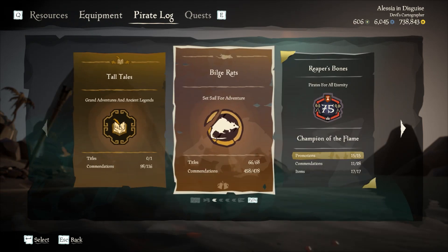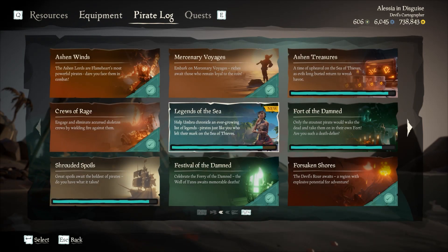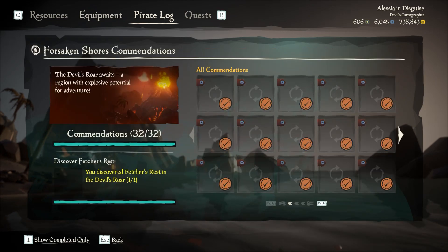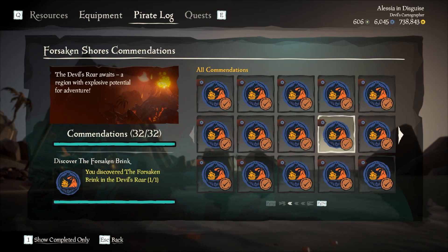If you don't know which islands you've actually visited, you can go into your commendations — go to Reputation, then Bilge Rats, and then Forsaken Shores. The entire first page there is the Discover Island commendations.